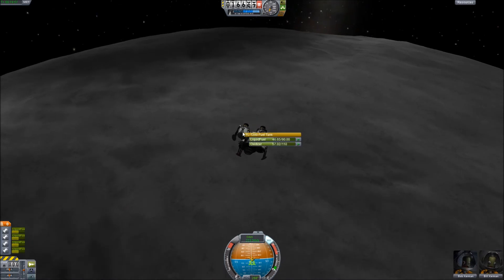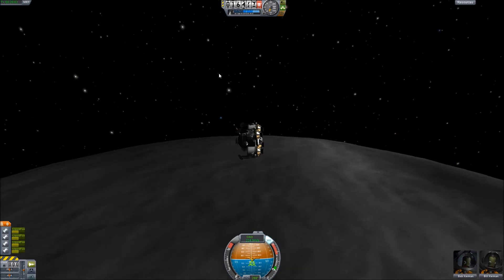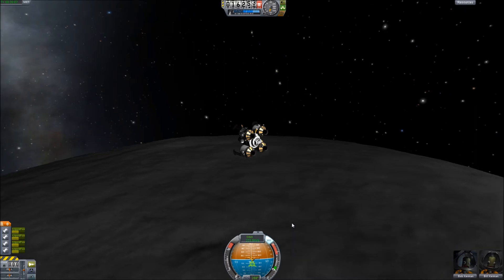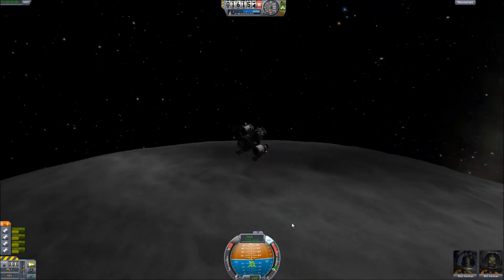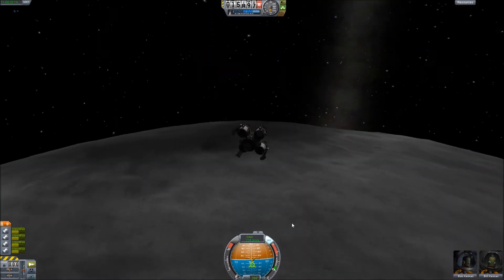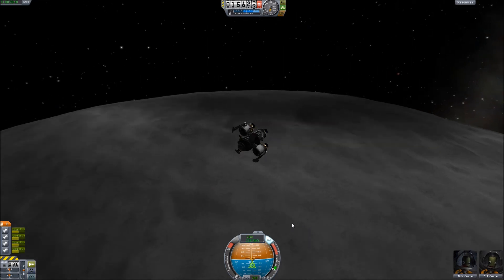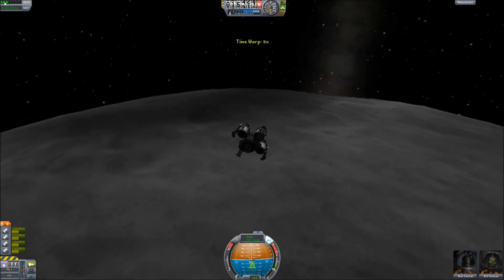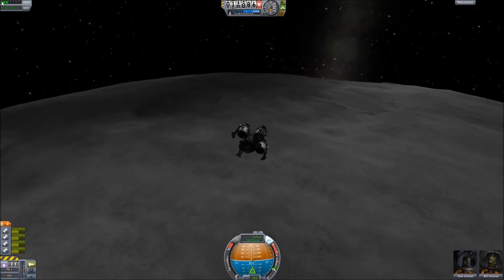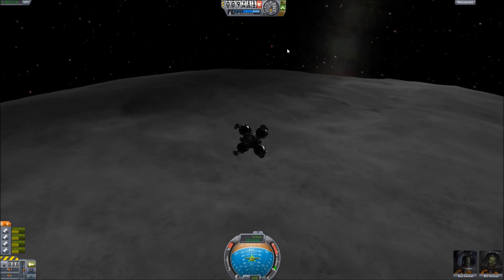Just checking our fuel — we still have fuel in these outer tanks. Keep in mind we have an entire inner tank with 360 units of fuel, which is equal to these four large tanks on the outside. My goal is to land with little or no fuel expended in the central tank. To do that we're going to have to time our burns well. I promise that 10,000 meters is a good altitude to burn.